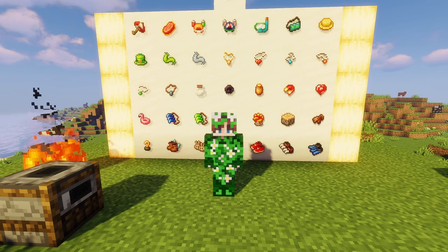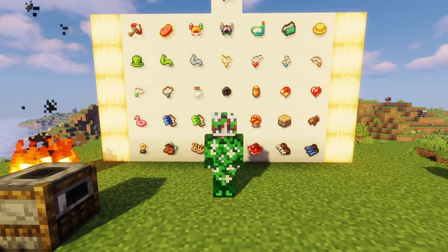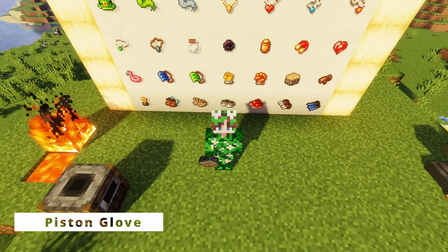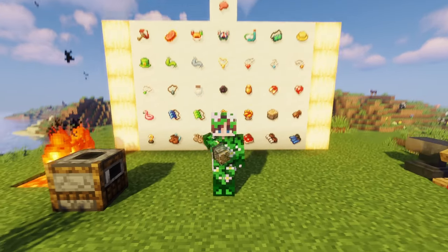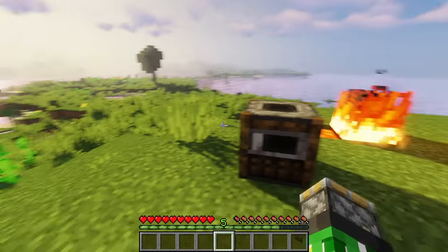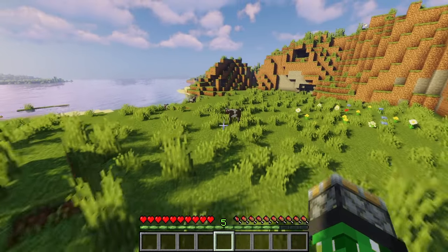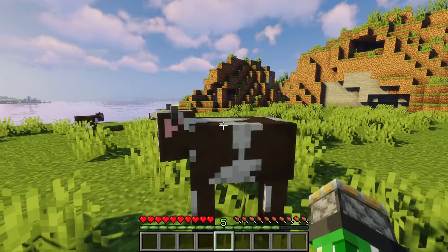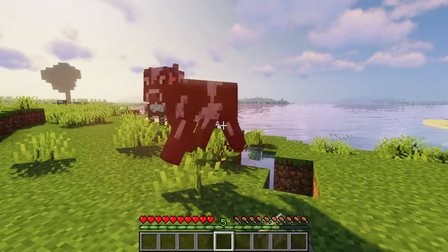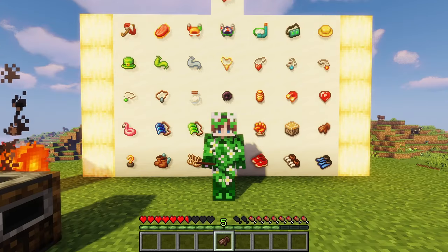If you've ever wanted to wear a piston as a glove in Minecraft, then this artifact is perfect for you — the piston glove. Let's go ahead and equip it — look at that! It's not just fancy, it is also functional. When you hit a mob it has more knockback — boop, okay, I kind of flung him a little bit. I like this one, it's fun.